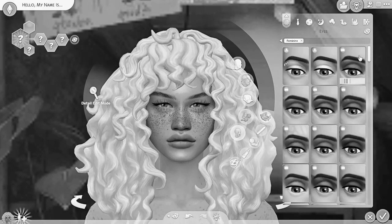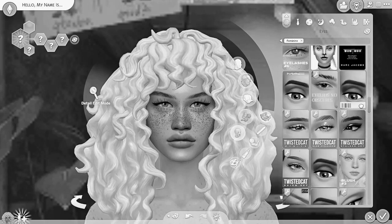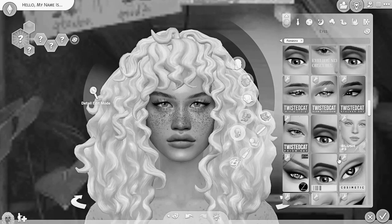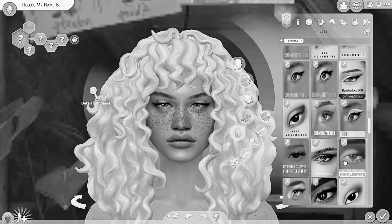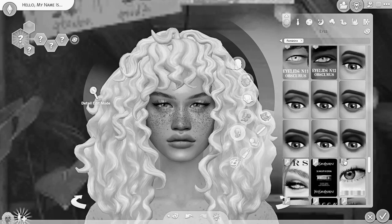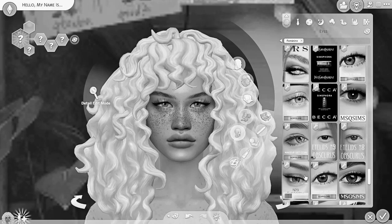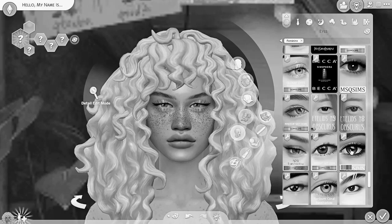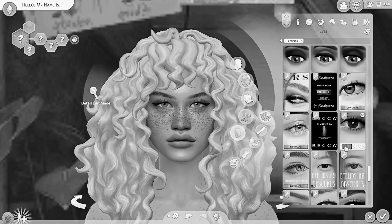Let's do some eyeshadow. I have no idea what color any of this is — that could be anything. I normally don't put eyeshadow on my Sims. It just is not a thing. I don't wear eyeshadow, I don't think about it — it's just an eye overlay. So then I forget to do it for my Sims, but then I keep downloading CC for them. Makes no sense.